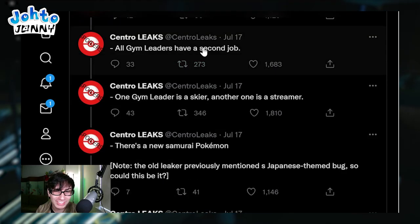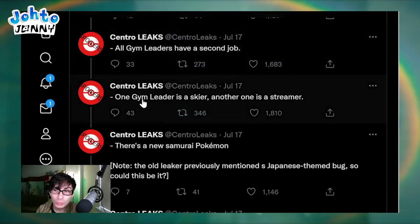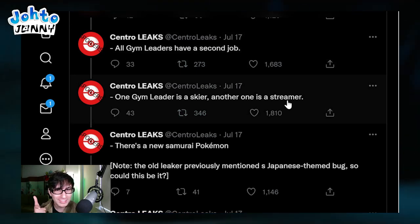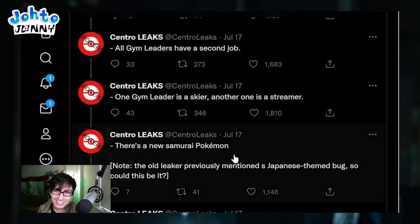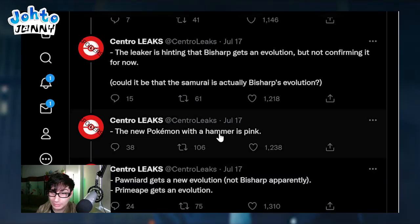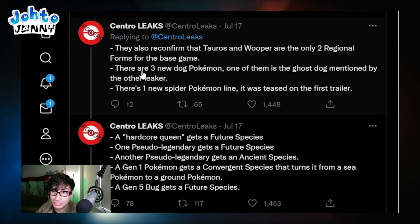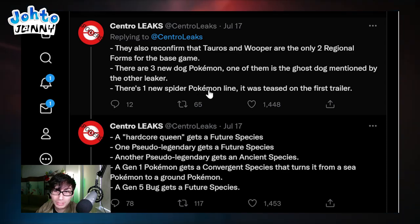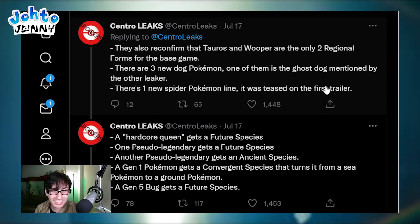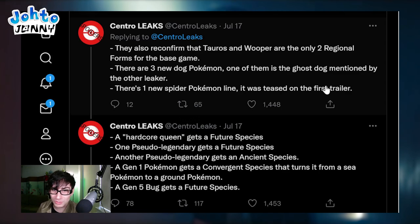All gym leaders have a second job, so they're adding personality and lives to the characters - that is awesome. One gym leader is a skier, another one is a streamer. There's a new samurai Pokemon, the new Pokemon with a hammer is pink, and there are three new dog Pokemon - one of them is the ghost dog mentioned by another leaker. There's one new spider Pokemon line that was teased in the first trailer.